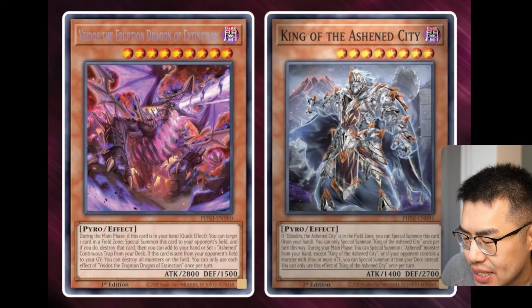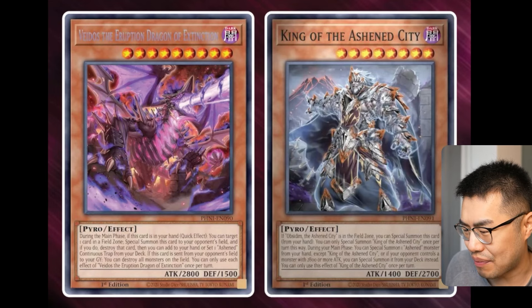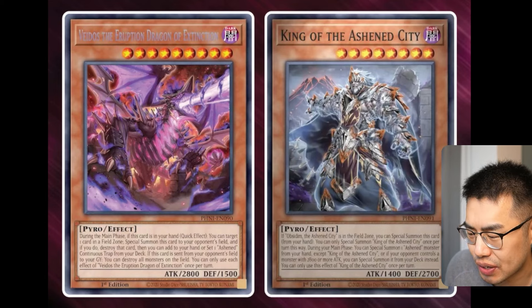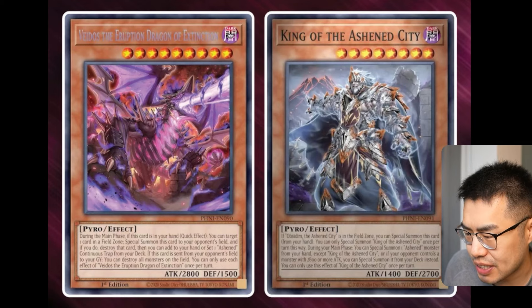The other effect is: if this card is sent from your opponent's field to the graveyard, you can destroy all monsters on the field — hard once per turn. That's 2,800 attack. So this has effectively become a hand trap. We're getting a hand trap as a TCG exclusive that says, during the main phase of either player's turn, if it's in your hand — quick effect — you can target a card in a field zone, special summon this to your opponent's field, then destroy that card. Which is really interesting. It got me thinking...